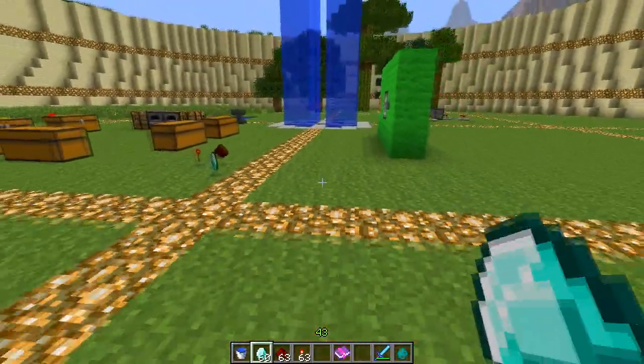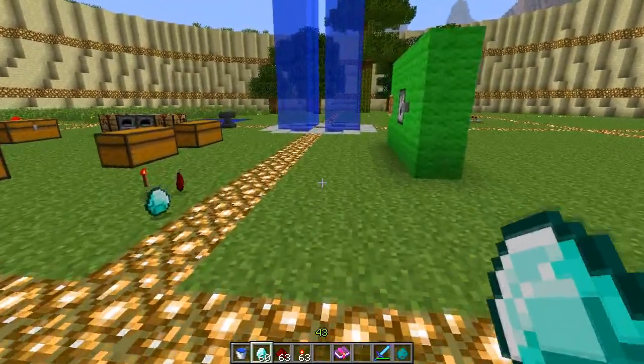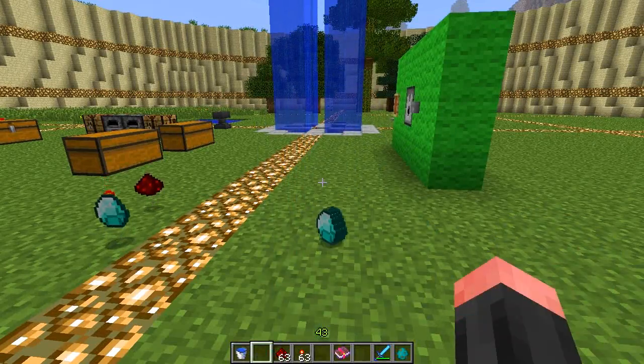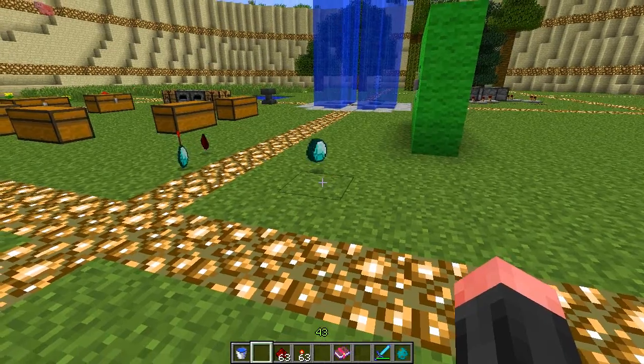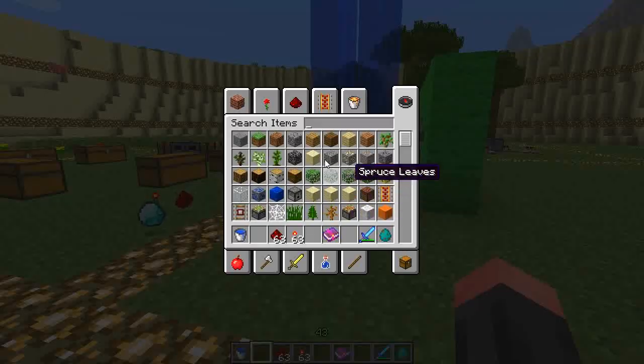When you pick items up there's also a new feature. You can hold Ctrl and then press Q and that will drop the entire stack at once. It's very useful if you want to give a stack of something in multiplayer so you don't have to go into your inventory.